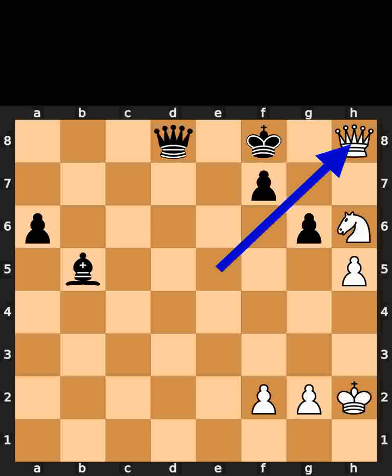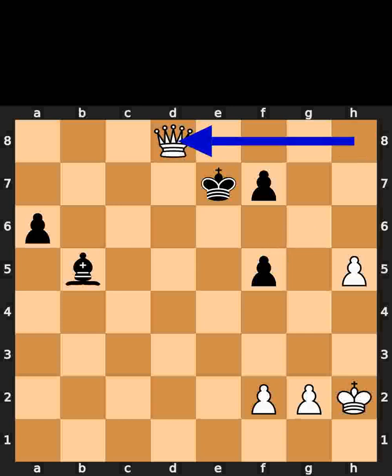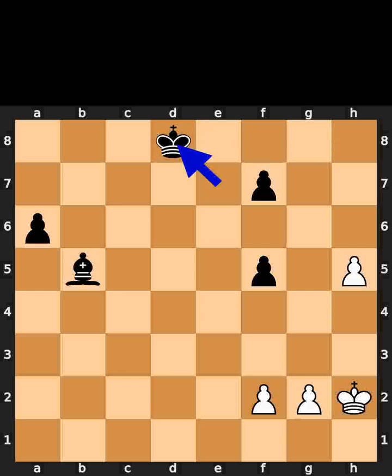White plays queen to h8, check. Black plays king to e7. White plays knight to f5, check. Black takes the knight on f5 using the pawn. White takes the queen on d8 using the queen, with check. Black takes the queen on d8 using the king. White plays pawn to h6.